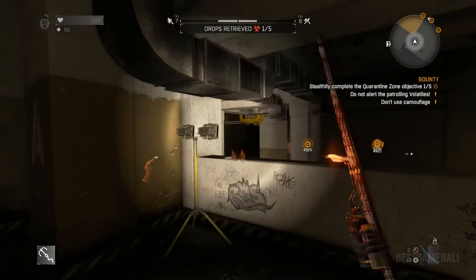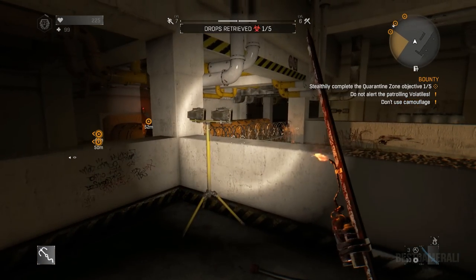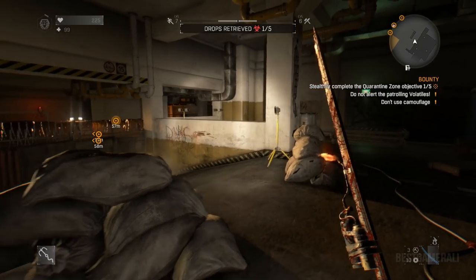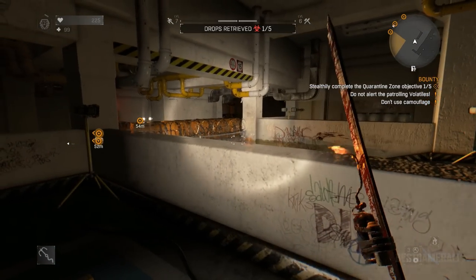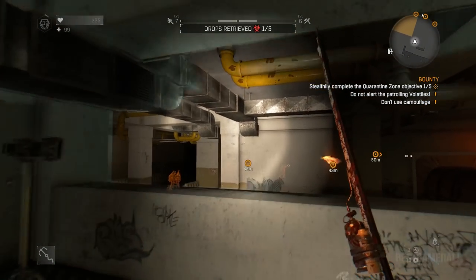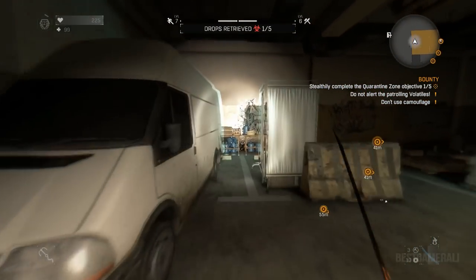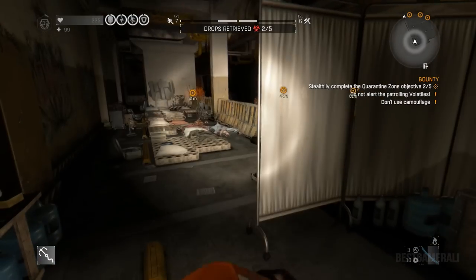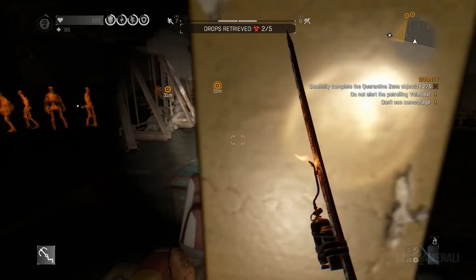Practice without equipping the bounty first. Once you know all the locations, go pick the bounty from the bounty board. Then go to the underground parking in Slums, which is the quarantine zone. As soon as you enter, you can use your Night Runner booster because it gives you speed. Remember: do not engage with any zombie — try to ignore them in most cases, because fighting makes noise.